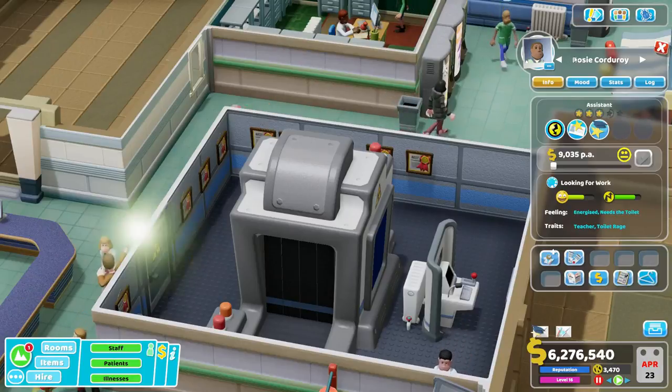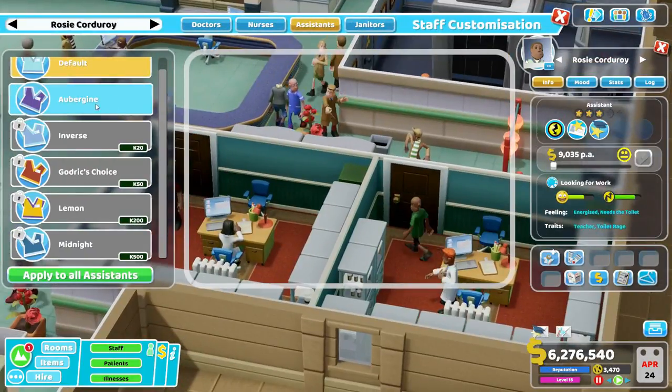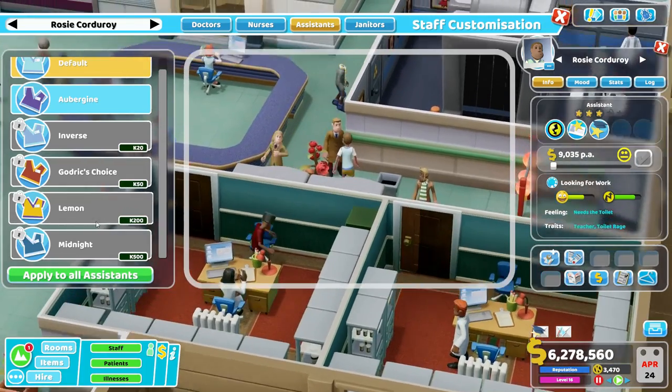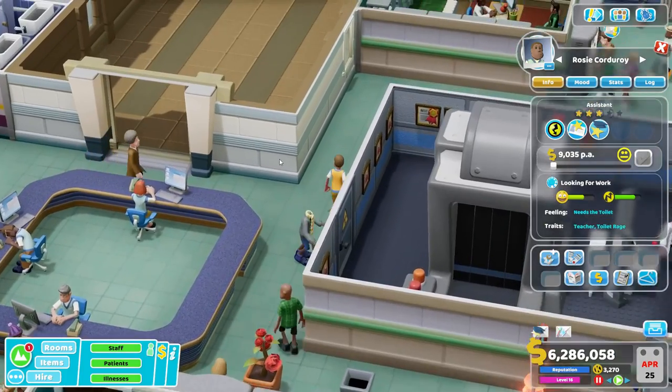If you're training up some newbie assistants, the cross trainer can also impart some knowledge on basic customer service. I would recommend making exactly one of your assistants this cross trainer — maybe give them a lemon outfit just to help set them apart.